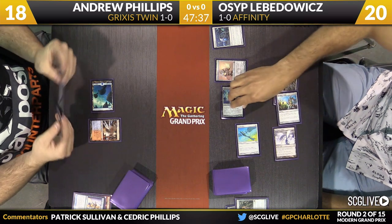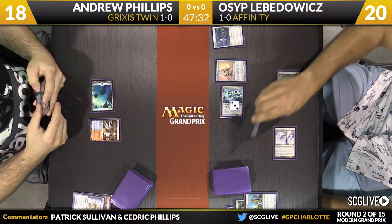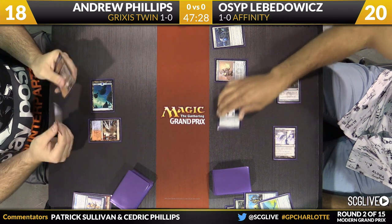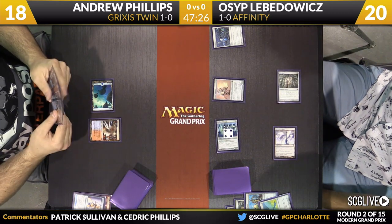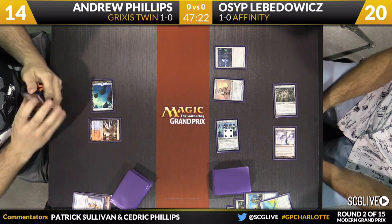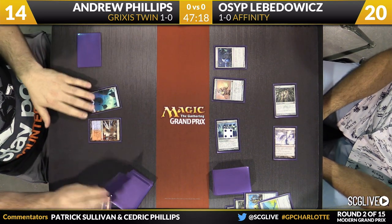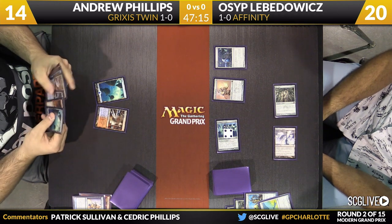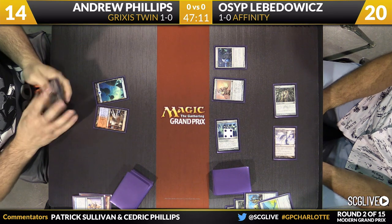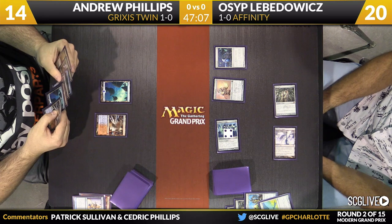He's also going to start sacrificing a few artifacts here to make this Ravager a little bit larger and get some relevant points of damage in. He starts by sacrificing a Springleaf Drum and Ornithopter — that's not doing much, so sacrifice there. It becomes a four-power Arcbound Ravager. He doesn't go any bigger, so he gets in for four points of damage, bringing Phillips down to 14. Osip's got a fast clock and a lot of protection against removal spells.